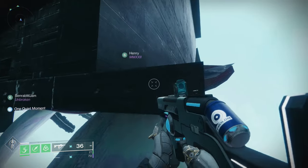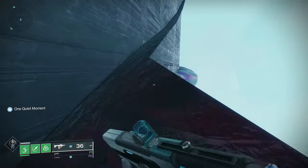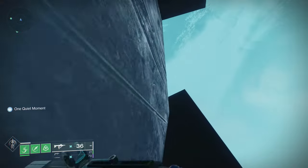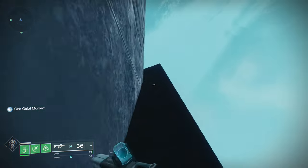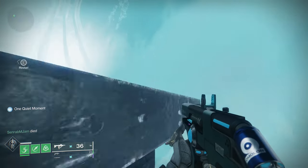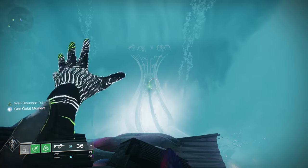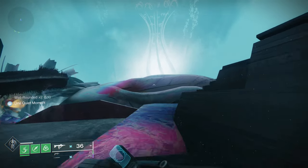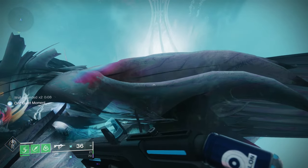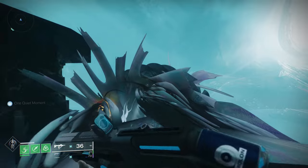Now we just need to die to the cataclysm load, and luckily that is pretty easy to do as well. We just need to get back on top. On a grapple hunter I could just grapple fly there, but this is doable on any class — at least for breaking the boxes. If you want to go far, you're probably going to want to be on a hunter.